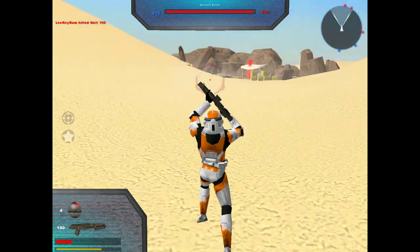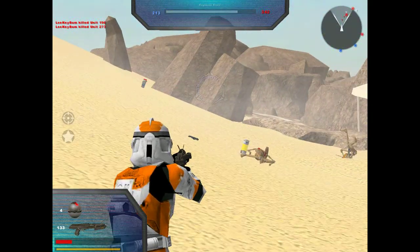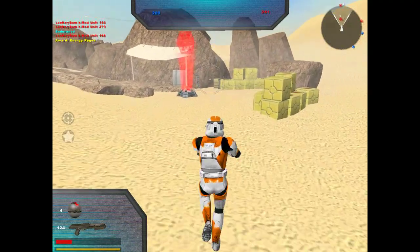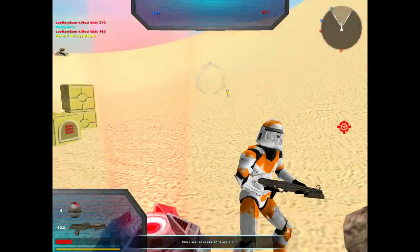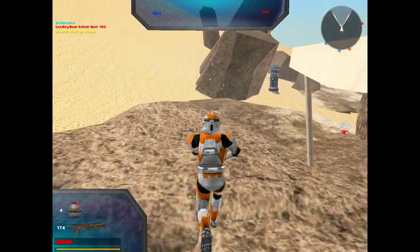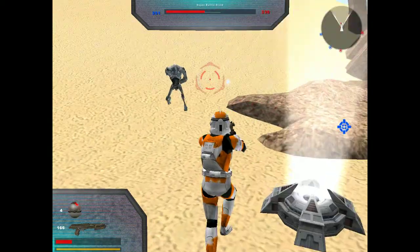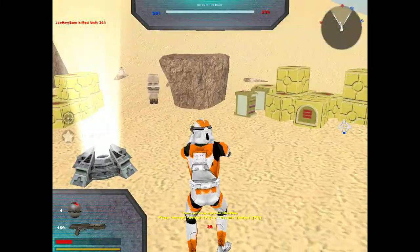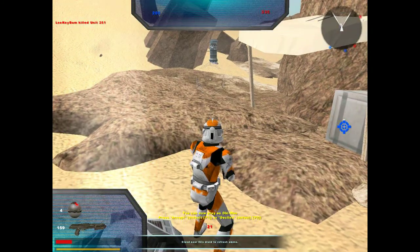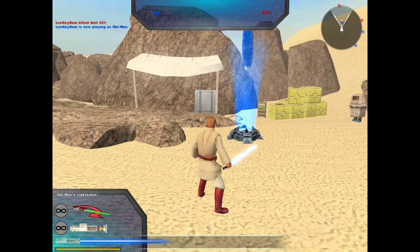Got this freaking sniper attacking me — all right, we got rid of him. Let's get rid of him and him. Let's keep our distance. All right, let's see if we can take this command post. They do got a medical droid over here — I can't go to him quite yet because I still need to take over his command post. There we go, and I can play as Obi-Wan — that is pretty awesome.